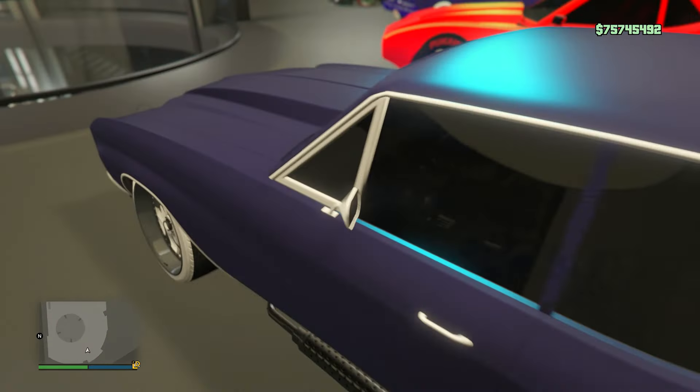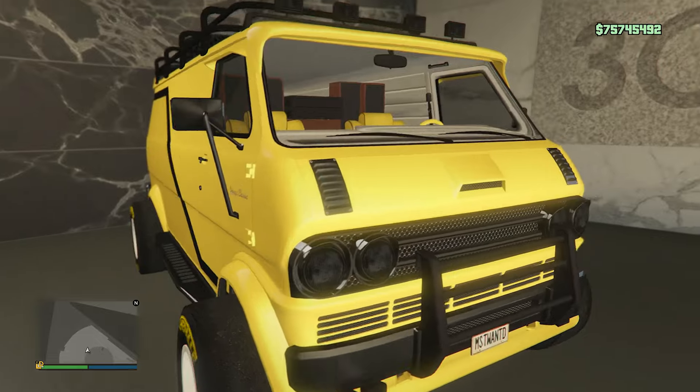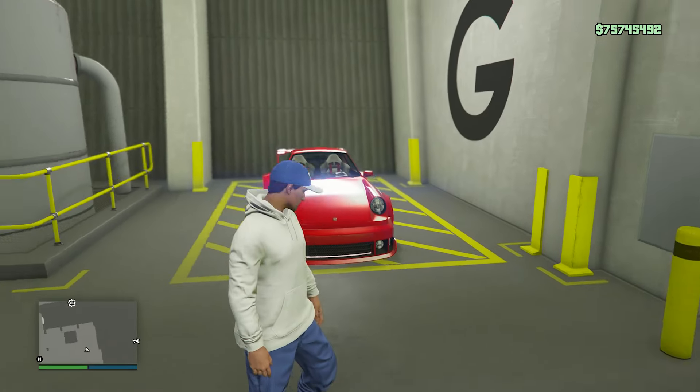Really clean dark blue design on the Tulip — not the Vapid Ellie, I corrected myself. The Phoenix with this really nice aqua blue color. And finally a Benny's vehicle — I think the Yuga Classic in secret gold. Now for the arena garages.